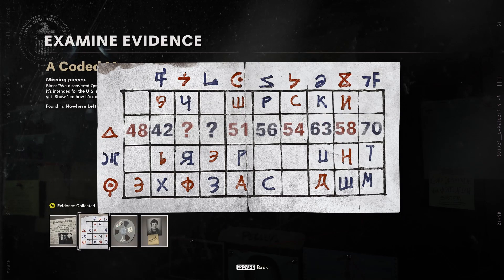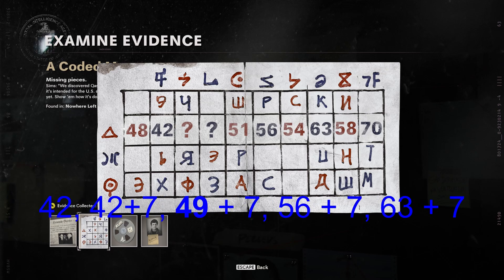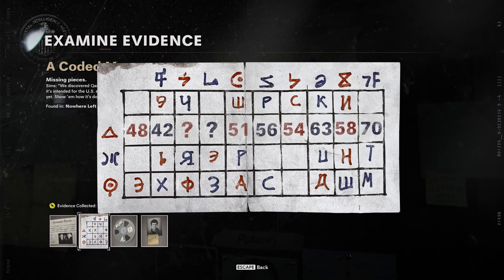Next, looking at the coded message, you will see two different number sequences — one formed by the red numbers and one formed by the blue numbers. The blue numbers are being added by a constant value of 7: 56 plus 7 is 63, and 63 plus 7 is 70. So the missing blue number is 49 (42 plus 7).